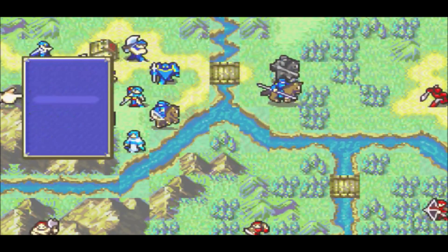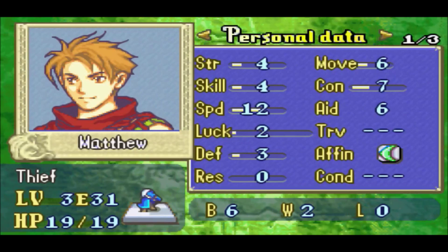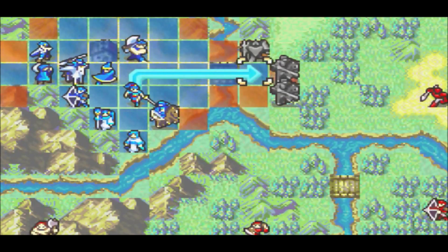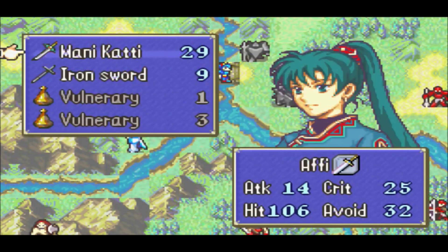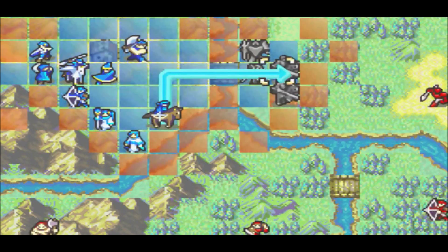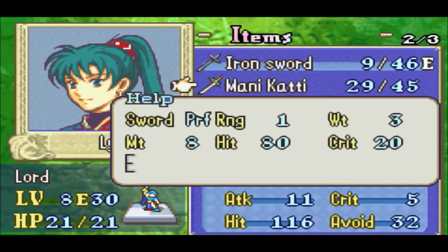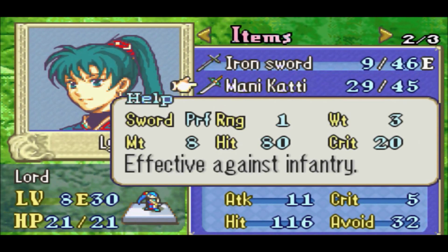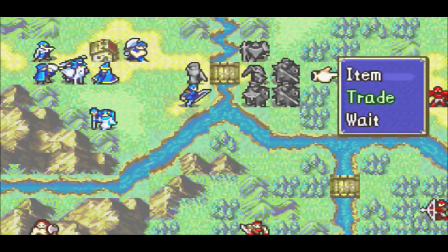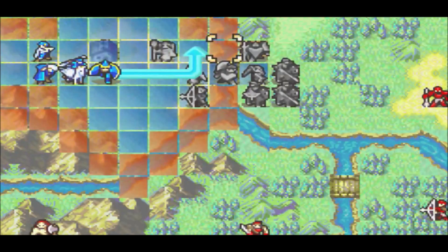This is the final part of Lin's story. After this, we move on to a different main character who I haven't chosen yet. I have to use the Angelic Robe in this chapter or I'm going to lose it, because after this chapter the game does a time skip - one year later - so everyone's going to be equipped with different items. Everything I have now will be lost, except Lin's going to have her Mani Katti back, and I'm pretty sure its uses will reset to 45, which is why I had no problem using it a lot these first 10 chapters.